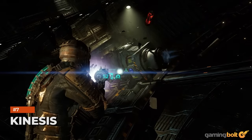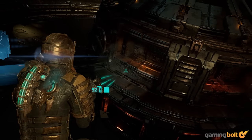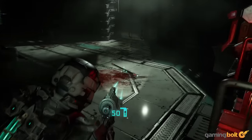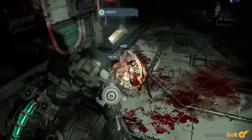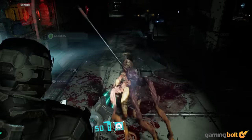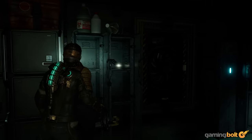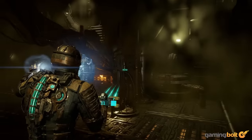Kinesis. Kinesis is another ability that you get your hands on in the early hours of Dead Space, and we've already spoken a bit about how it can be handy in combat. It has some neat uses outside of combat as well, though. Specifically, Kinesis is how you grab items that are out of reach. Every so often, you might spot an item that's maybe sitting on top of a tall locker or some other place that you can't reach, unless you use Kinesis to pull them towards you.